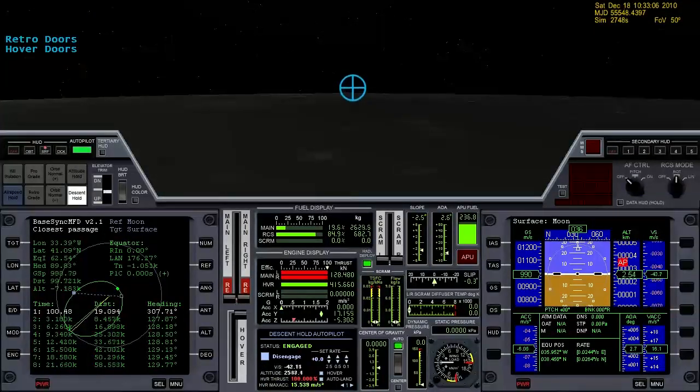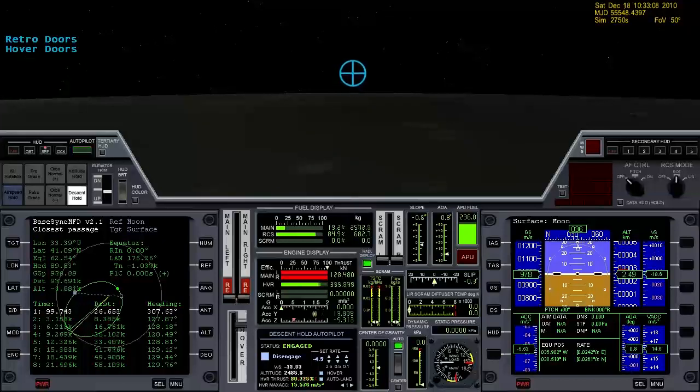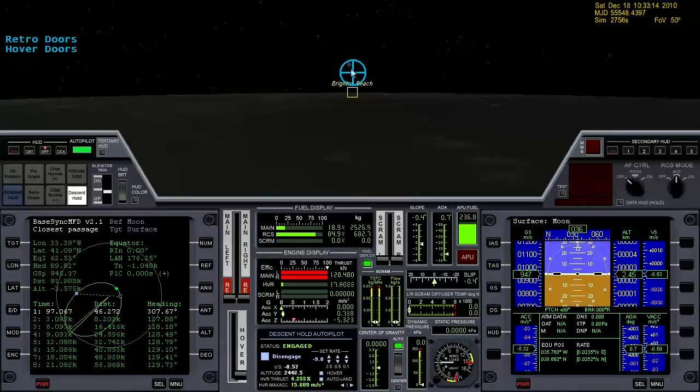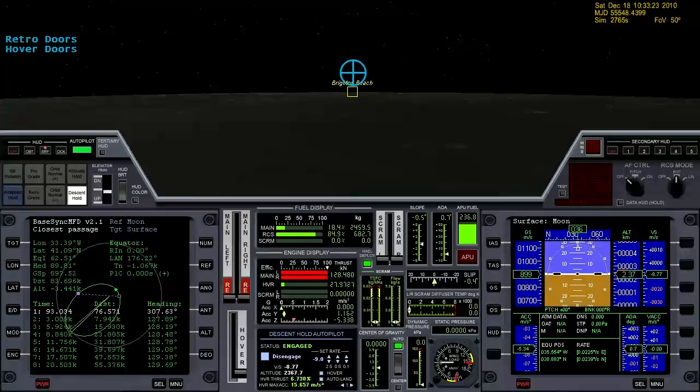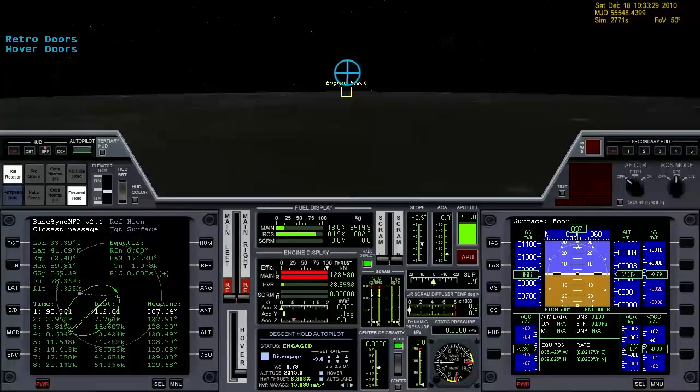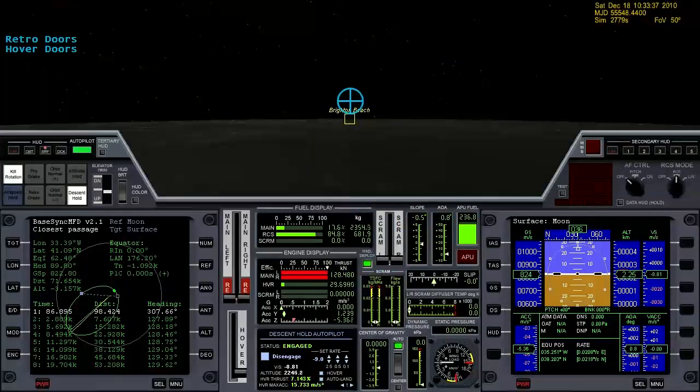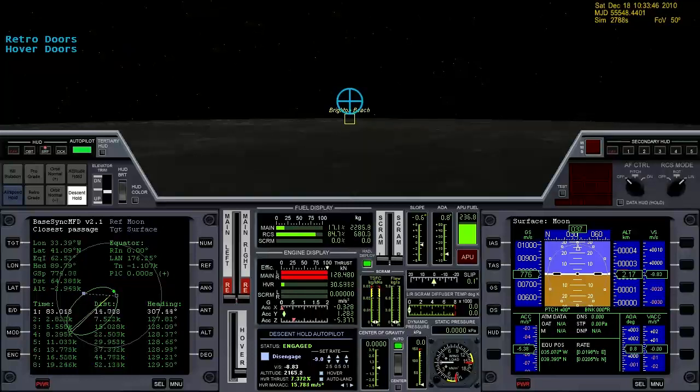At this point I'm going to go ahead and turn on the descent hold, but I'm going to drop the vertical speed quite a bit so that the velocity vector is just over the base. And there's Brighton Beach now, you can see it over the horizon there. Get that facing right on, and now we can translate back to the left, bring that distance down on the base sync MFD there.